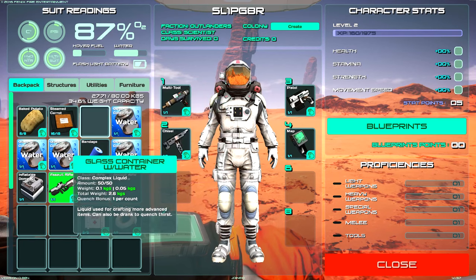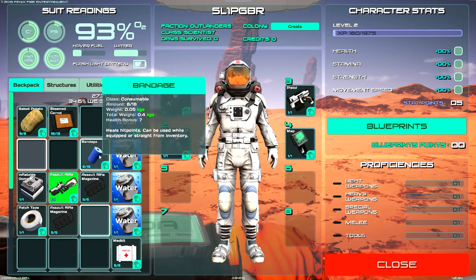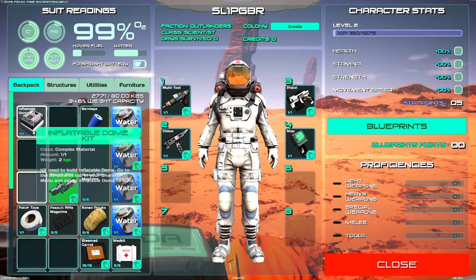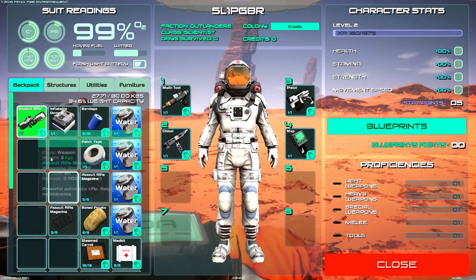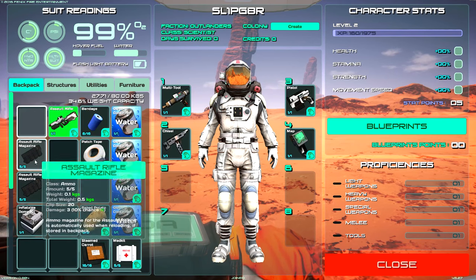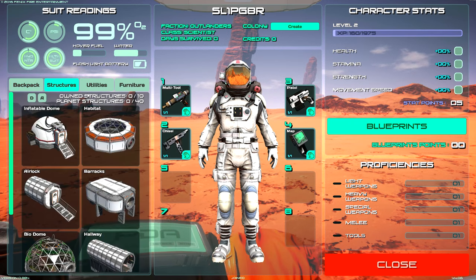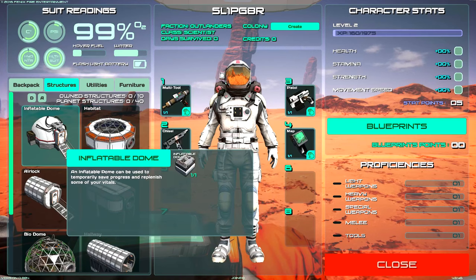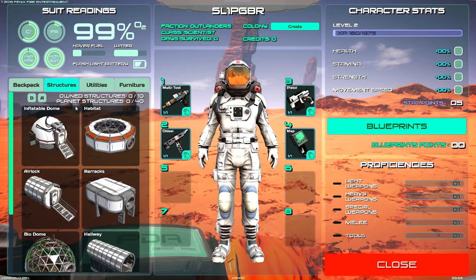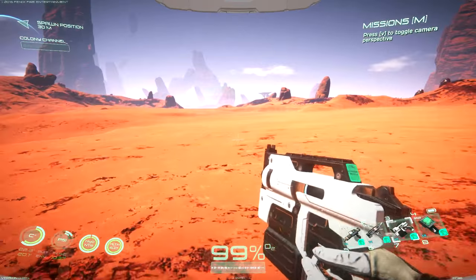Let's take a look at our inventory and see what we've got. We've got some water — organization is key, people. We've got a bandage, some food — let's sort the steamed carrots and baked potato together, get our bandages in a line, and get our weapons organized. All right, sweet.